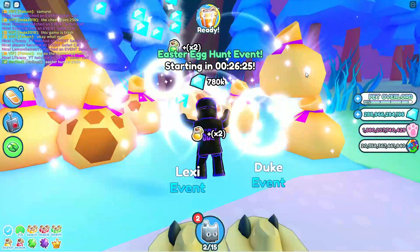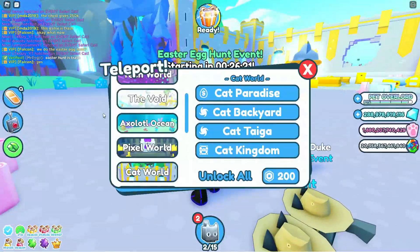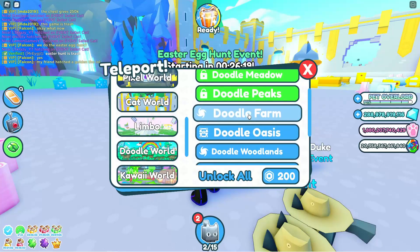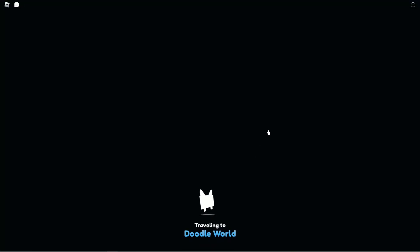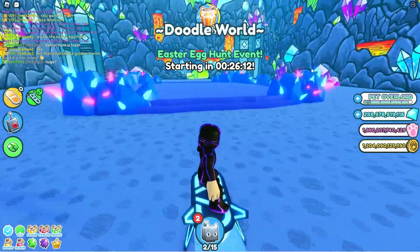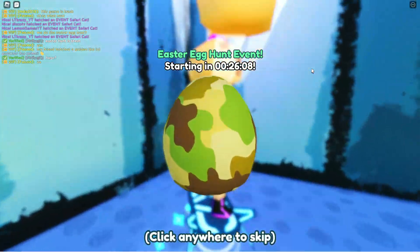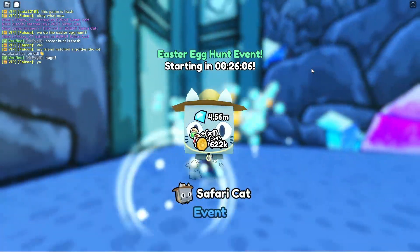Looks like we got a lot of gift bags — looks like they were stuck behind the wall there for a second. All right, teleport to the next one, it's in the Doodle Cave, all the way down here at the bottom. Once we load in it should be there — yep, right here in the corner. Perfect, there we go, we got it, and no huge but that's okay.